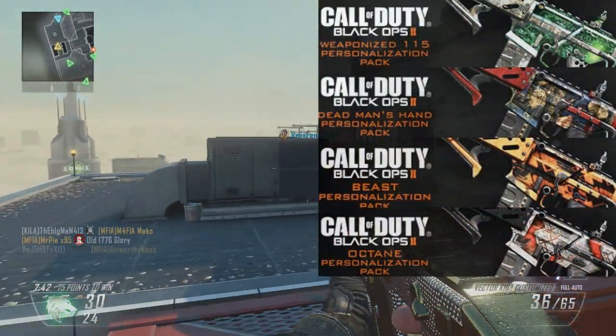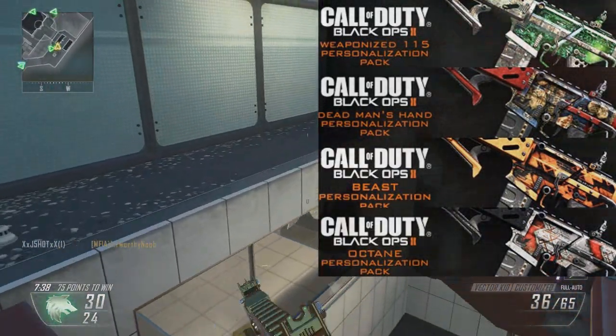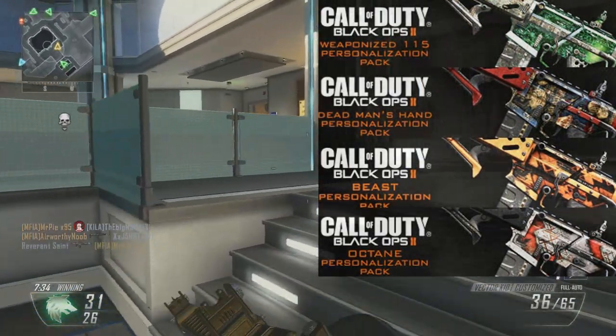There's going to be four of them and the first one is going to be Weaponized 115, Dead Man's Hand, Beast, and Octane. That's going to be the four packs coming.